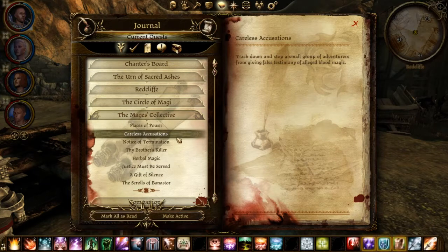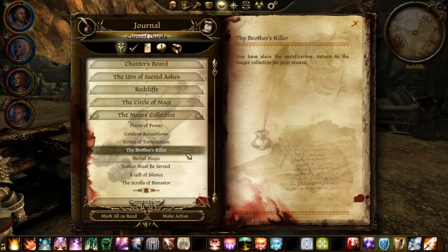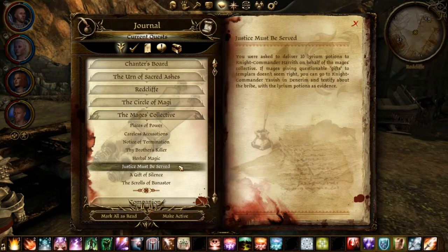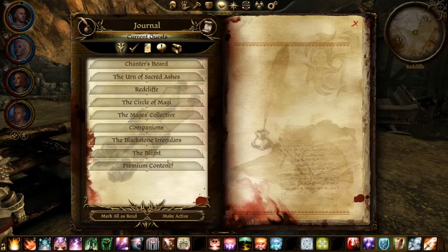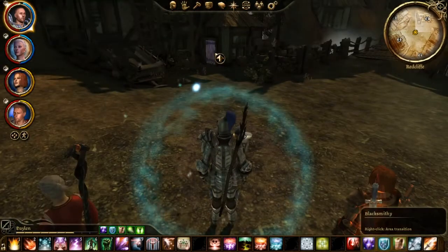And Careless Accusation, Herbal Magic — I already have that, I just need to turn it in. 10 Lyrian Potions and the Skulls of Bannister I will actually cover in a separate video. We also got another quest, Grease the Wheels, which we will do in Denerim as we progress through the side quests.